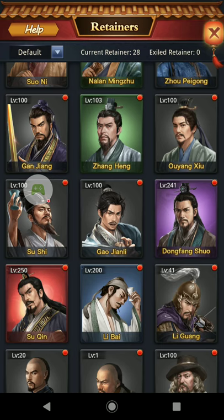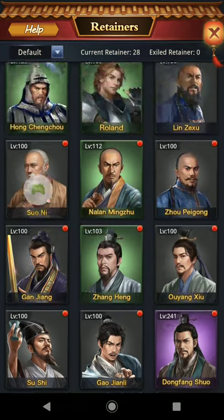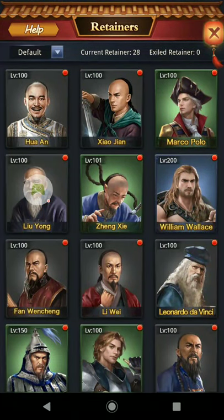When it comes to building your retainers, you want to think about Tribunal. Tribunal will only dispatch retainers that are level 60 and over. So, outside of your core group, you want to keep your other retainers at level 59 or below. This helps with Tribunal because you won't have the random chance of undeveloped retainers popping up and taking an automatic loss. Everything level 60 and up will get dispatched, and those should only be the retainers you're working hard on that have some power and can win dispatches.